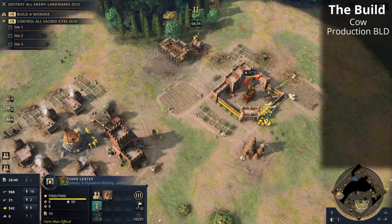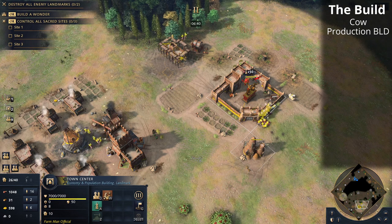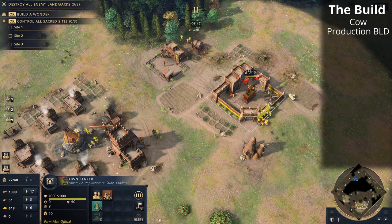Looking good. Bear in mind if you are producing cavalry here — once the stable has dropped down, get Wheelbarrow because you should be able to afford it and your economic balance will be better, since you'll have plenty of villagers on gold at the moment. But if we don't need to produce any units, we're going to go straight to castle age.